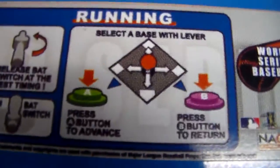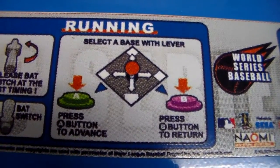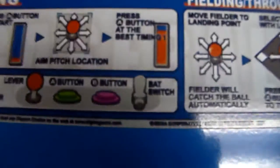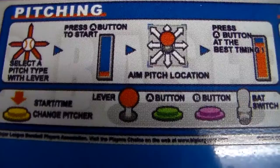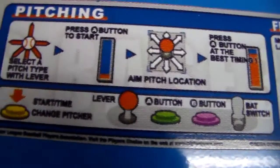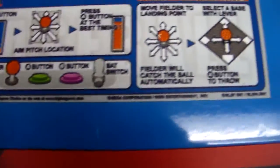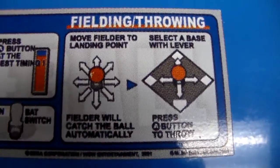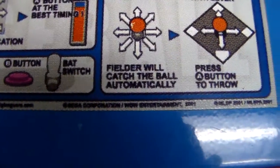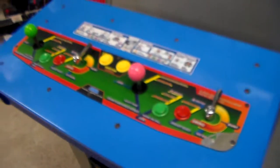All right, and then running — after you hit the ball, which I'm sure I will do, because you guys know how great I am at these games. Running: select the base with the lever, press A button to advance, press B button to return. Simple enough. And then pitching: select a pitch type with lever, press the A button to start, aim the pitch location, and press the A button at the best timing. Then fielding and throwing: move the fielder to the landing point — basically go chase the shadow — the fielder will catch the ball automatically, select a base with the lever, and press the A button to throw.